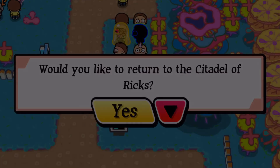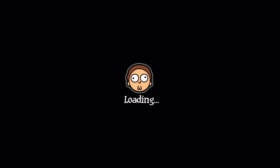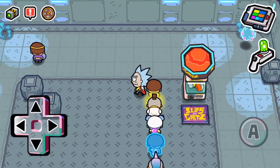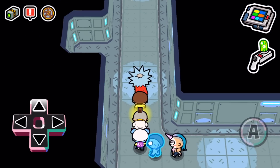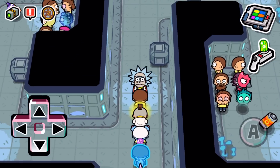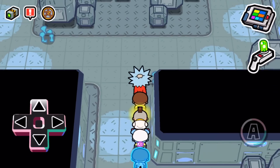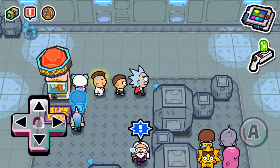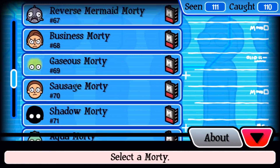I'll do one more dimension and then that's it — I'm not looking anymore today, I'll look another time. I just want this one last Morty. Nothing in here... and the wizard. That'll do. I've got 110 out of 111. I'll try and find this base Unicorn Morty at some point.